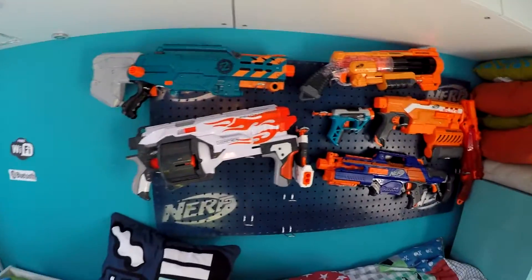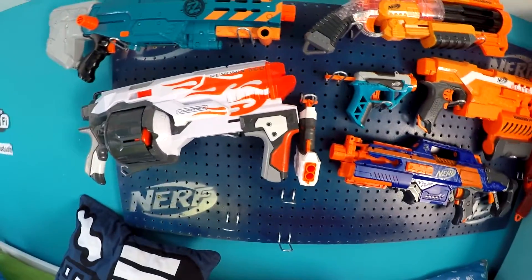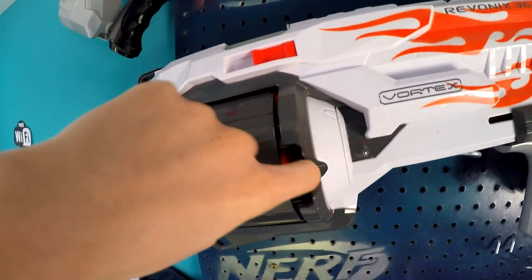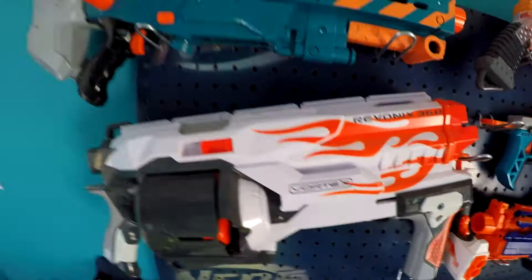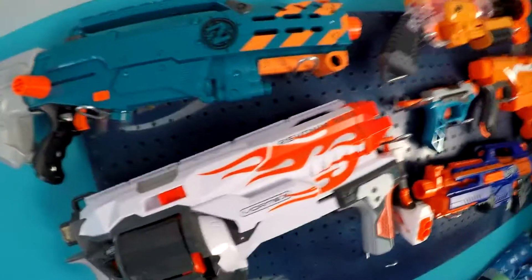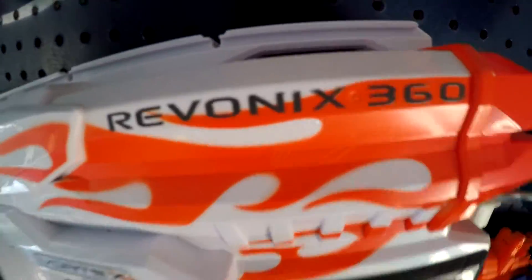Over here is my main wall — probably one of the most interesting Nerf guns. This one fires discs, it's the Voltex. There's also the Zombie Strike, which is a remake of one of the first ever Nerf guns I think. The strong one's called the Long Shot, and this one here is the Roof on, it's 360.